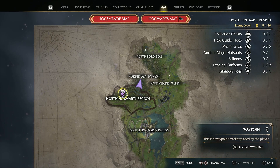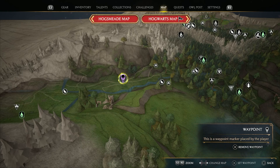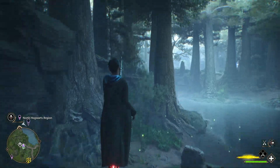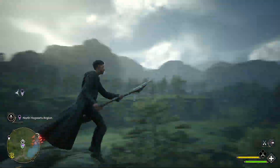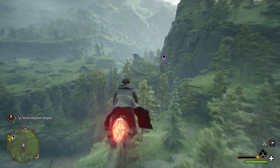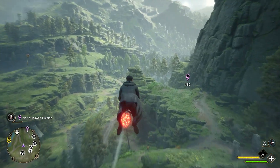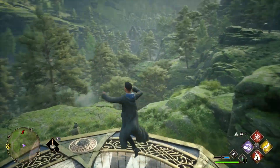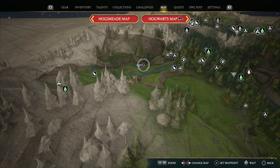The second one in the North Hogwarts region is located a bit more west, near the junction of those two trails. Placing a waypoint there, we will reach it by traveling from the Jackdaw's Tomb Floo Flame. We'll fly up above the trees and head southwest towards our waypoint. Fly towards that rock formation just in front of us, and once we pass it, we should see the platform around the corner, at the foot of the cliff on our right. And we are about there on the map.